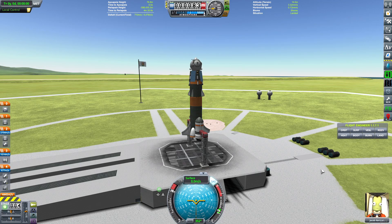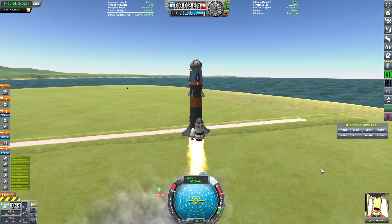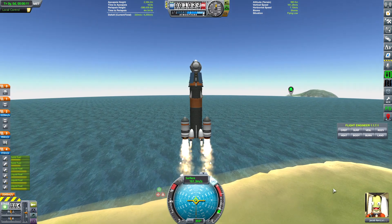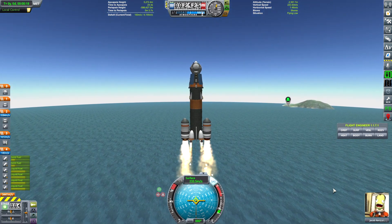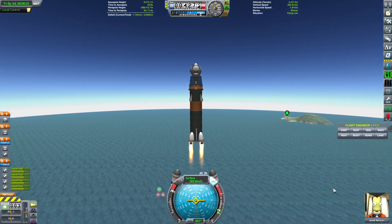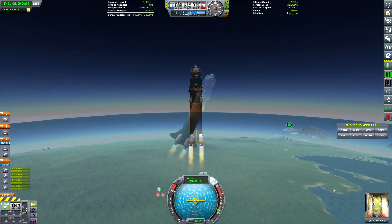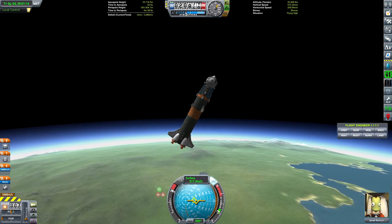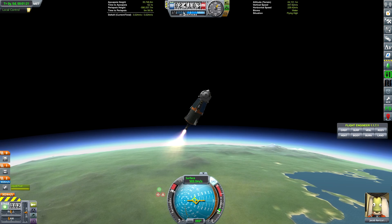Ready for launch in 3, 2, 1. Liftoff. We have liftoff. Everything looks great. Jacob's having a great time. Going to throttle back just a little bit with the thuds to save some fuel. Going to let the hammers do their thing, get us up as high as possible before they run out of solid rocket fuel. Throttling up to 100%. Detaching the hammers and beginning our gravity turn. Preparing for lower stage separation. Lower stage separation complete. Continuing the gravity turn.